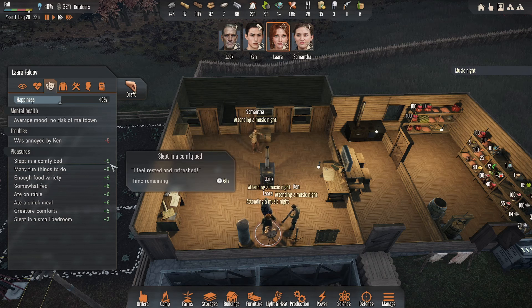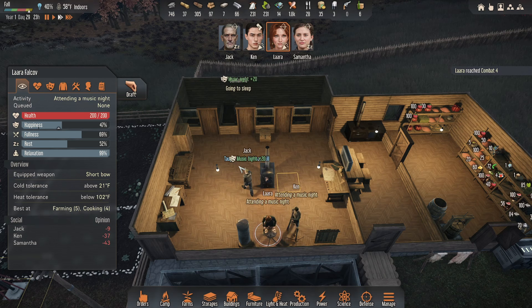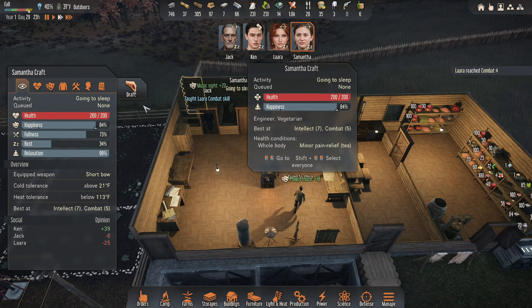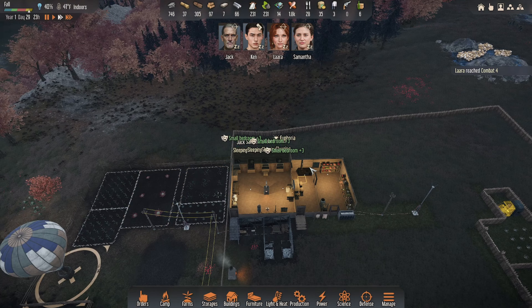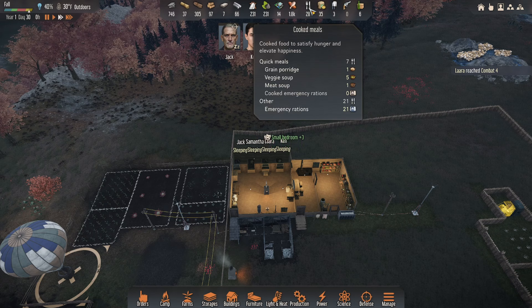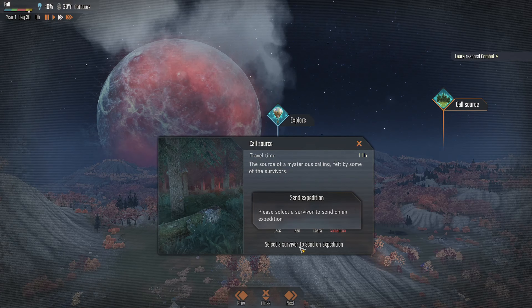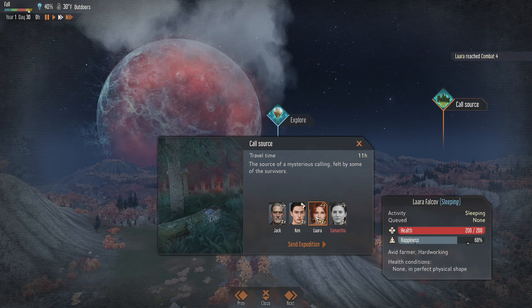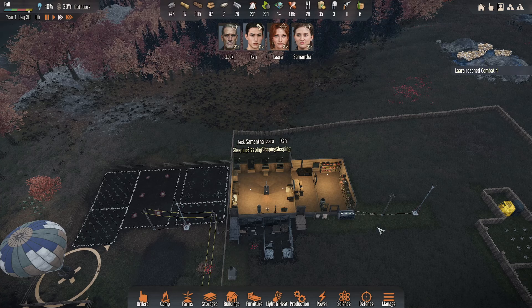Except her — she probably needs to eat. Plus 20 for music night — yeah, beautiful. So tomorrow morning, how's our food looking? We have seven meals. Tomorrow morning, Laura is going on the trip. Samantha's too smart — you've got to send a dummy out to this one. It's completely ridiculous, but you've got to send a dummy out. 5am, people are getting up. Ken is idling — why is Ken idling?